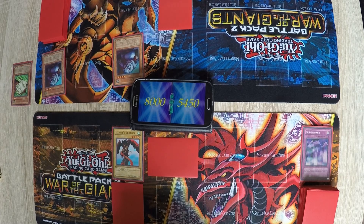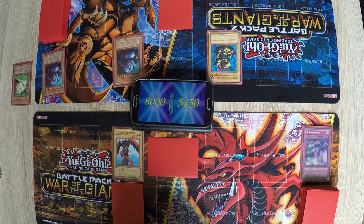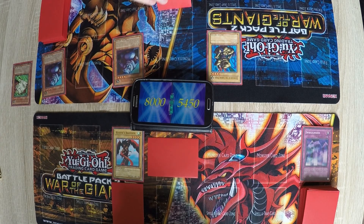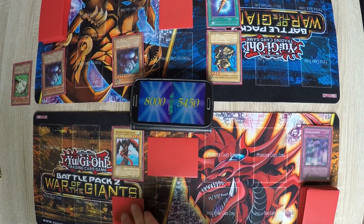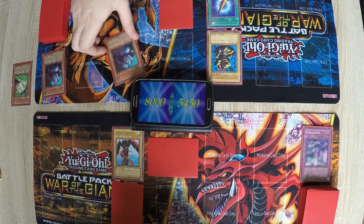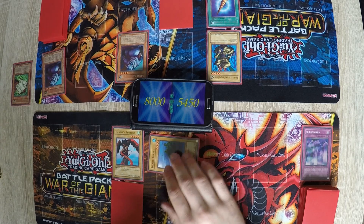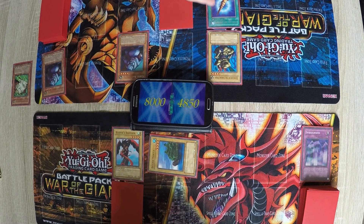Draw. What's this? I summon the Guardian of the Throne Room and equip him with the Horn of the Unicorn. Enter battle phase — the Giant Rat attacks the set card, it's the Island Turtle, so that's 600. And the Guardian attacks the Harpie's Brother — he has 2350 now, so that's 550 damage.